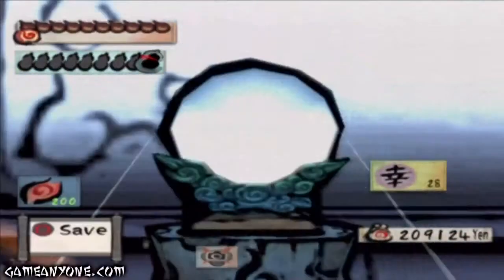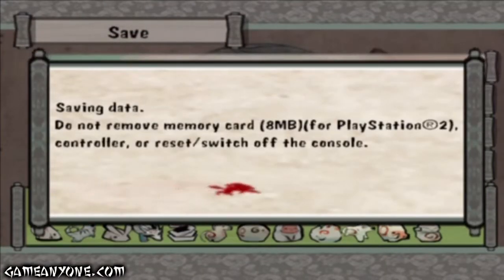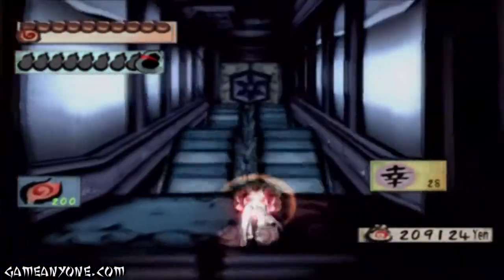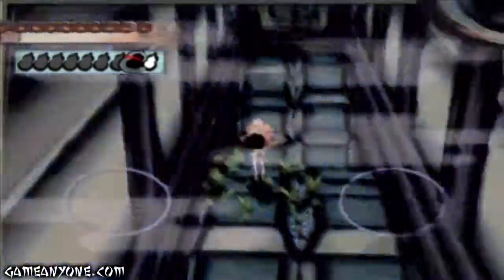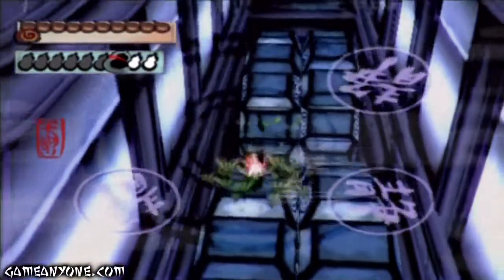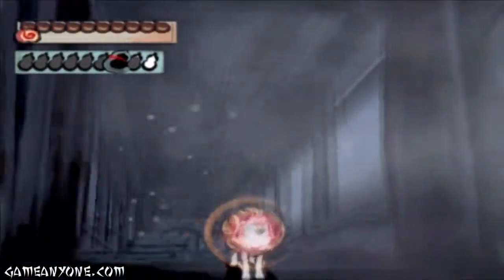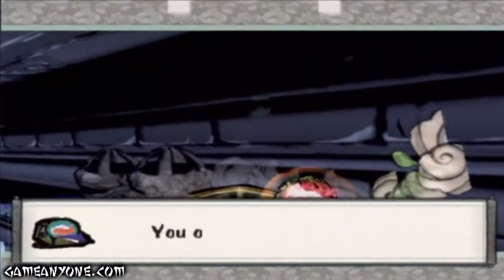We're going to save our game. Now we continue on into this door. Use our Veil of Mist to get by on these wheels. Use it a second time once you get halfway through, just to be safe. There's a chest up there. Think I can get it? Is the chest really worth it? I guess it is, because I made it.